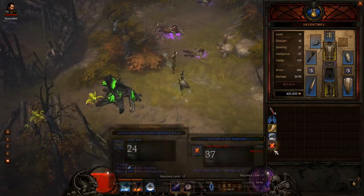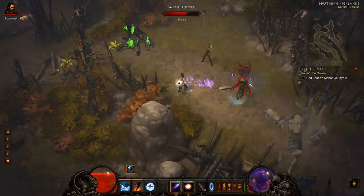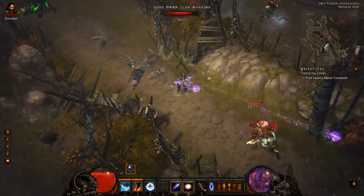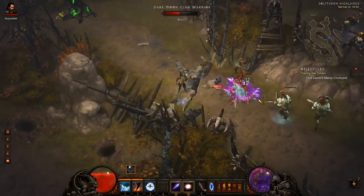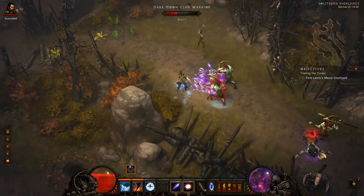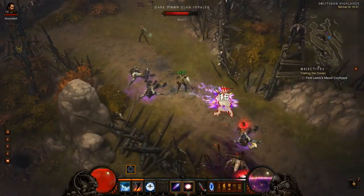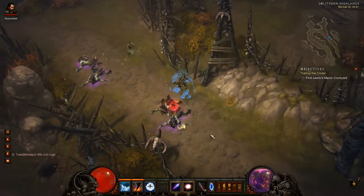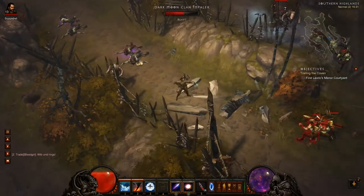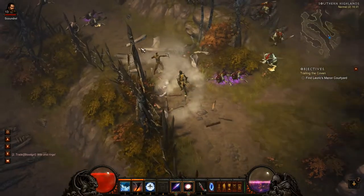That frozen orb attack isn't pleasant in any way, shape or form. We've got a belt we can't use, so that sucks. Could do with a couple of champion packs to be honest, although I just want to be careful about how much we're pulling, since if you're not careful in this area you'll find hundreds of these clam warriors over you. Because it's quite a linear path, you could easily get trapped with nowhere to escape to - hence why I'm just trying to clear as we go and leave kiting room behind us.